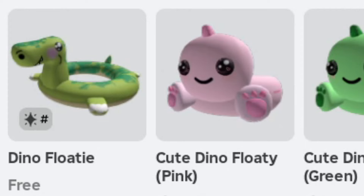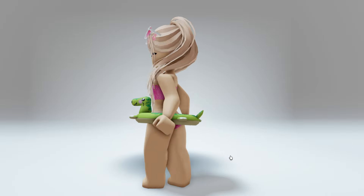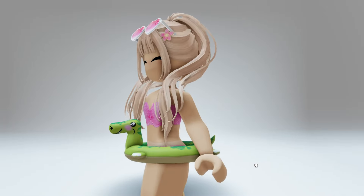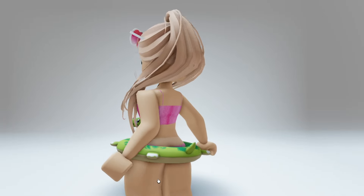Now let's go try on the dino floaty, which is the free accessory you'll be able to claim. It's a waist accessory, and it's completely adorable. I'll leave a link for this game in the description so you guys can go ahead and get started now.